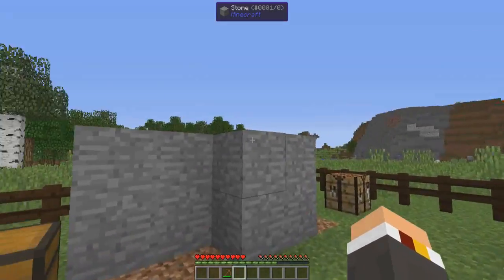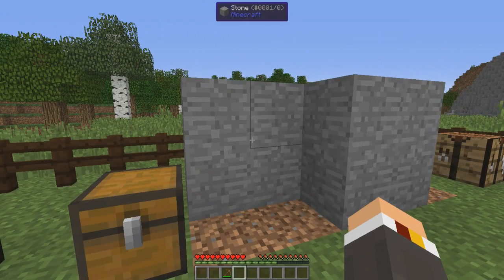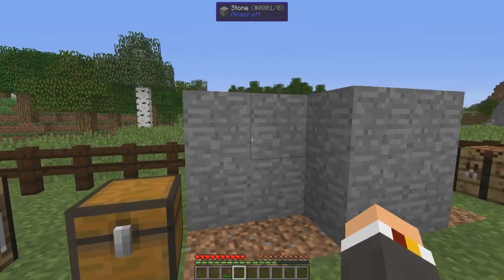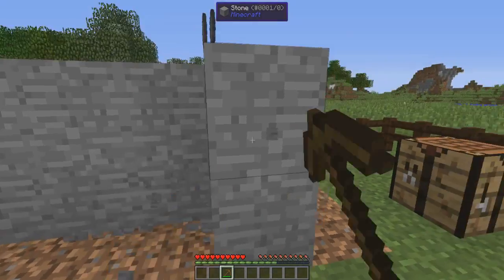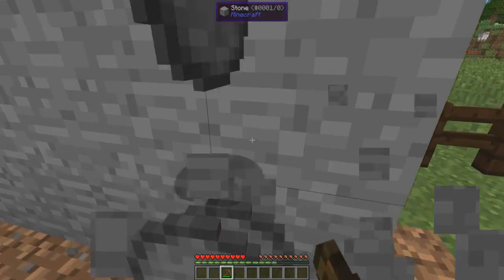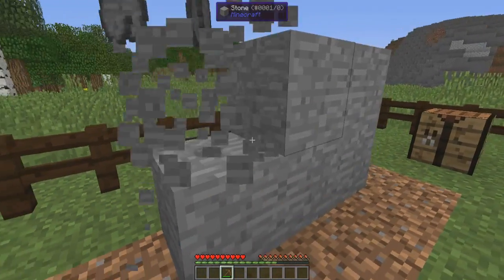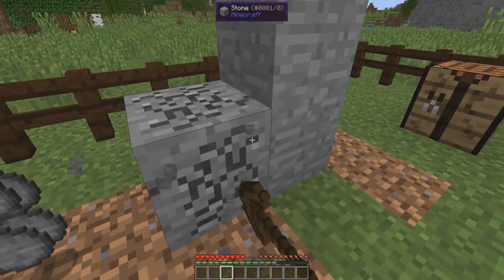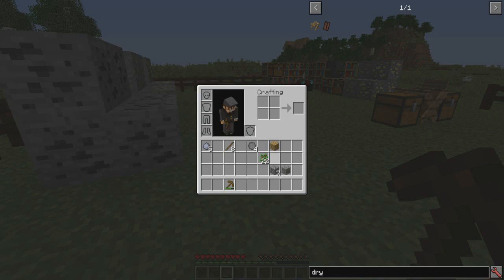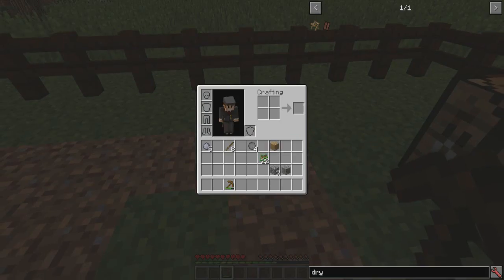This is the way you're gonna have to craft your stone tools and anything stone-related like a furnace or building blocks. This definitely makes survival a lot harder. There's kind of like a wood age, stone age, middle age, and so on. With this mod you basically need double the amount of cobblestone just to make one furnace, and you have to mix it in with clay.